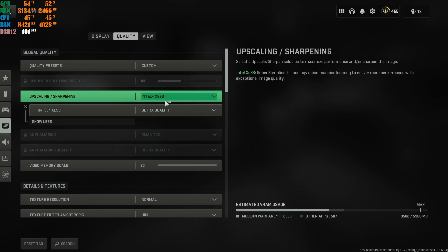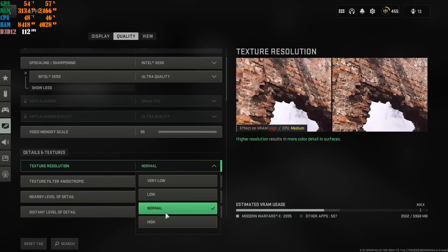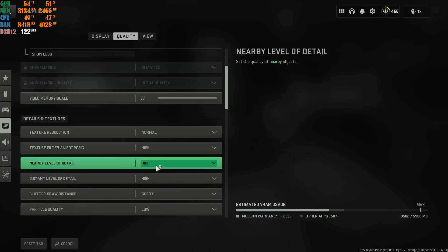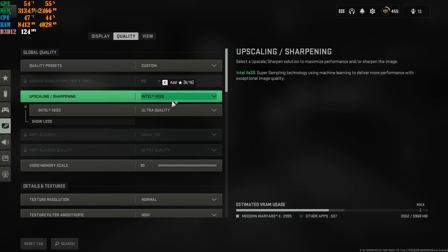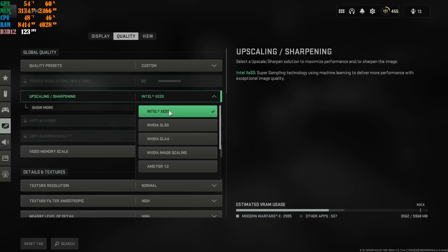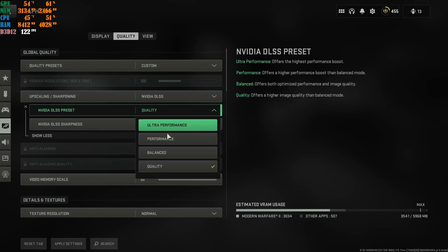If you have Intel upscaling selected, please set the Video Memory Scale to 90. Go Normal here — you're here for an FPS boost, not to downscale FPS, so go with Normal. High settings don't matter if you put other settings on low — your game's going to look terrible. I've tested all of these things so please leave a like and comment if this actually helped. Now for people who don't use Intel upscaling or can't, if you're using Nvidia DLSS and it gives you left-and-right blur, I recommend going with Quality over Balanced.